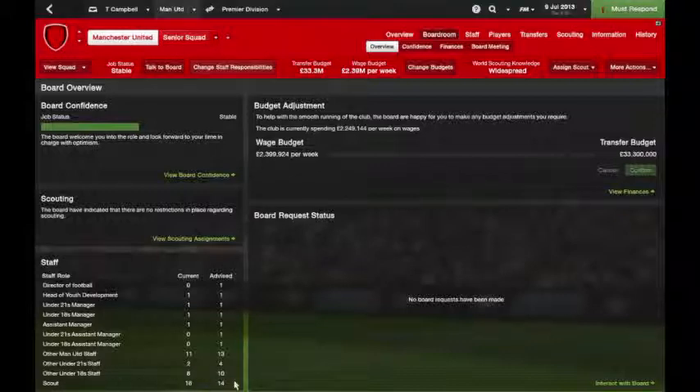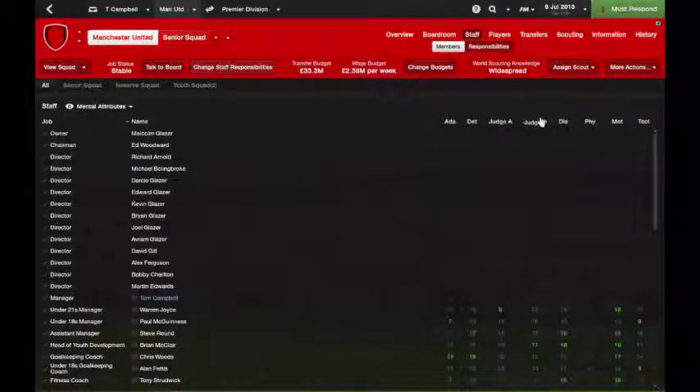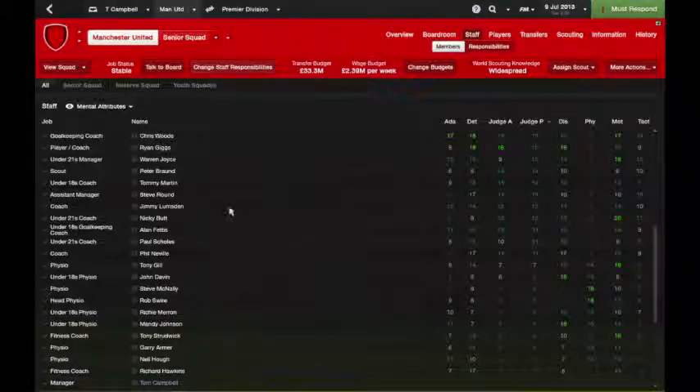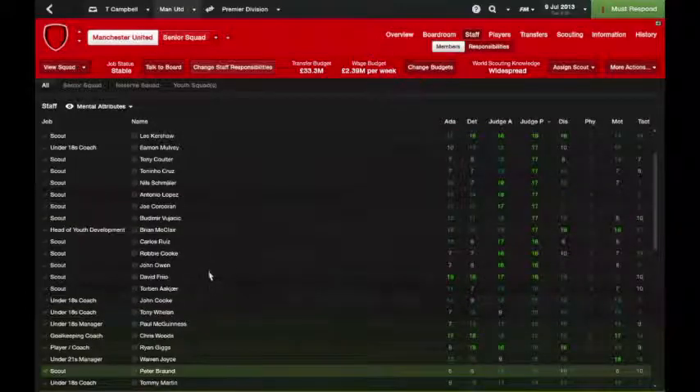Man United have 18 scouts but they've revised down to 14. When I look at scouts I change the view to mental attributes — judge of potential is quite a key thing. Any scout that isn't very good at judge of potential, like Peter Braun who is 14 in both, I would probably release. I'd get rid of the lower ones and go find some 20-20s and so on. That all operates the same way.